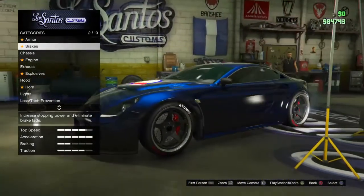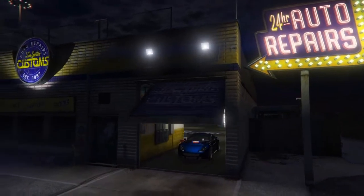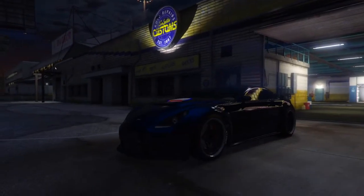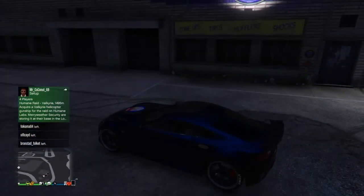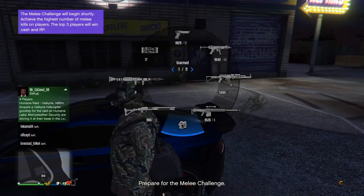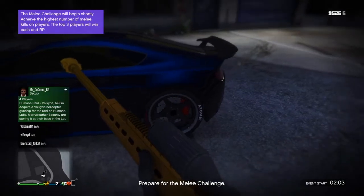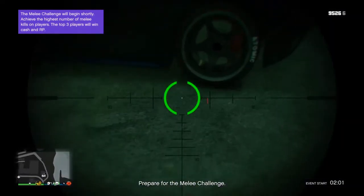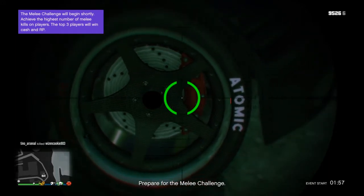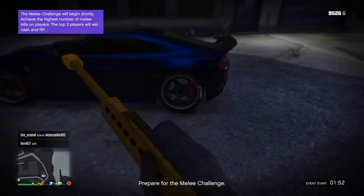Once you've done that, here's what you need to do to make this car super fast. You're going to need a heavy sniper — they don't cost much. Get the heavy sniper from your weapons. Go into first person, aim at your wheel, and shoot here — not the middle and not that part — shoot around this area about 10 times.